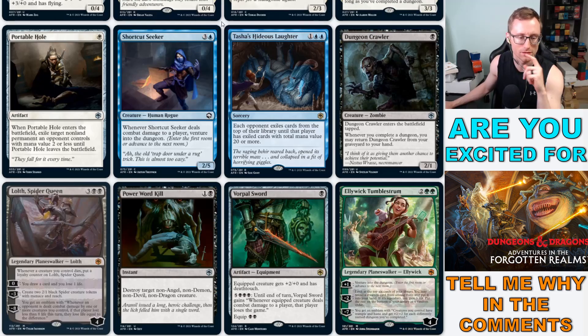Portable Hole seems really good for limited actually, because you don't often main deck artifact removal. Shortcut Seeker: whenever it deals combat damage to a player, venture into the dungeon — that seems like it's going to be good, especially if you can make it unblockable.